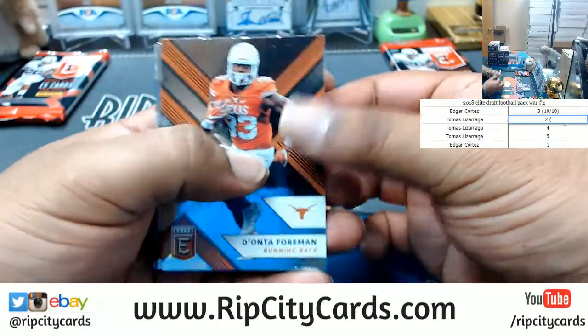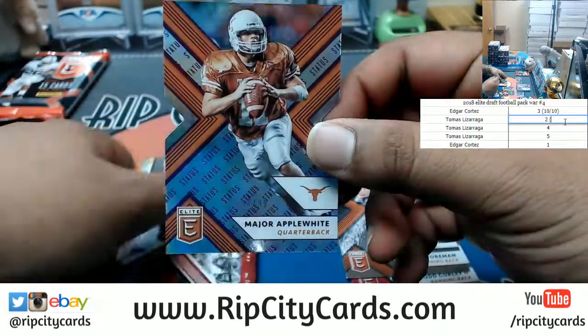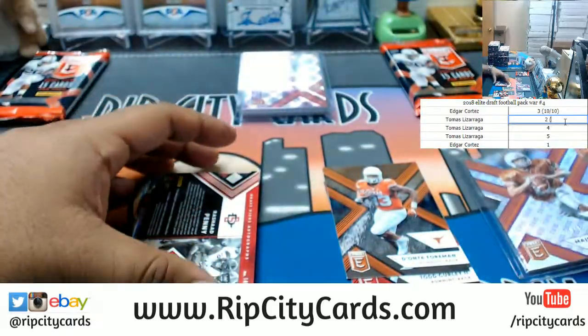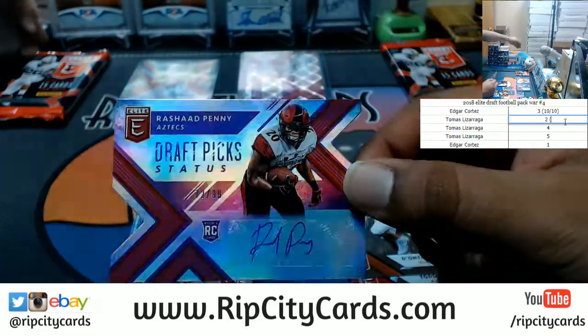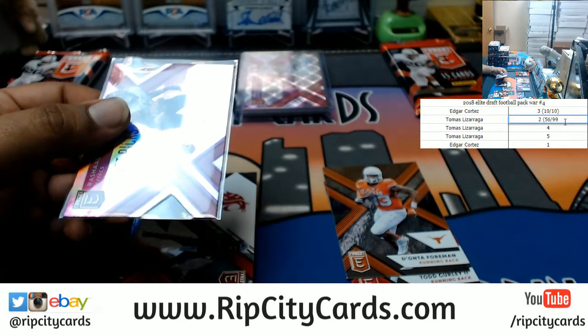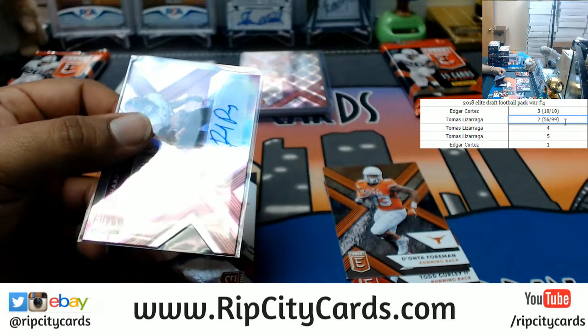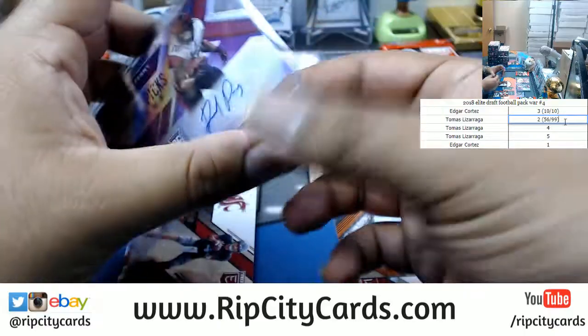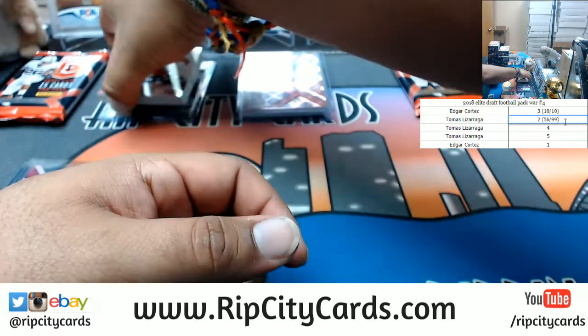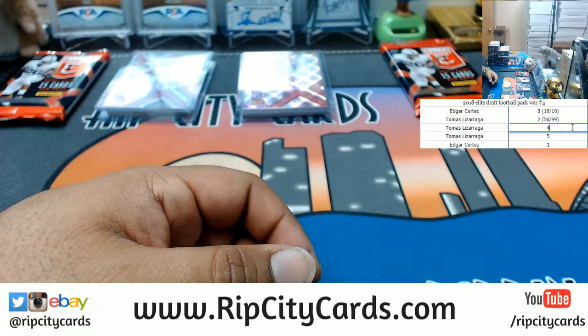All right, we're gonna go with pack two now. So Edgar hit the 10 out of 10 — that's gonna be tough to beat. Number 56 out of 99, Major Applewhite, the auto there. Rashad Penny, 72 out of 99, your autograph in pack two. Let's see — this is 56 out of 99.